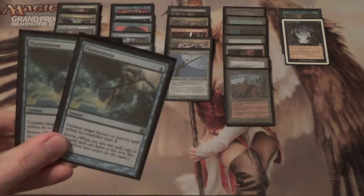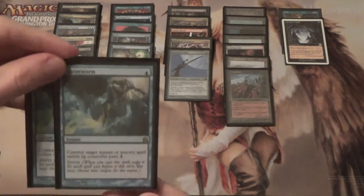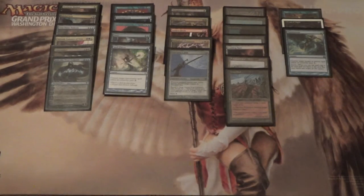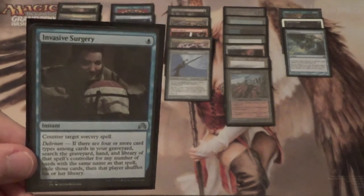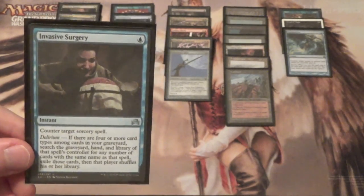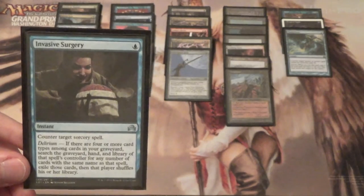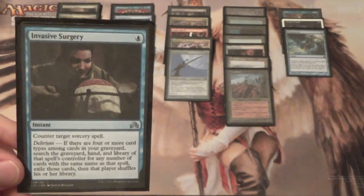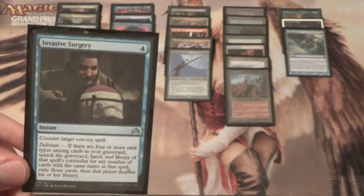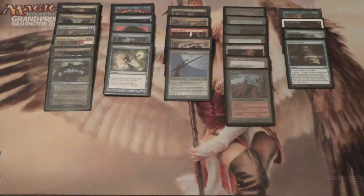For the Storm matches, we have two Flusterstorms, although I'm strongly considering replacing one with a Mind Break Trap. These are just counterspells that can't be countered — or at least seem like it a lot of the time. Next, we have Invasive Surgery. Whereas Flusterstorm only hits instants and sorceries, this only hits sorceries — it's your Envelop. But with Delirium, you can make them exile from their graveyard, hand, and library all spells with the same name. The one that jumps out most is Sneak and Show — if you hit their Show and Tell, you reduce them to just Sneak Attack.